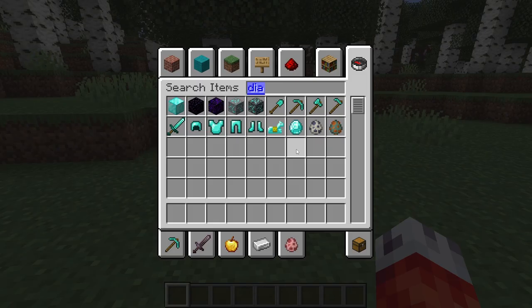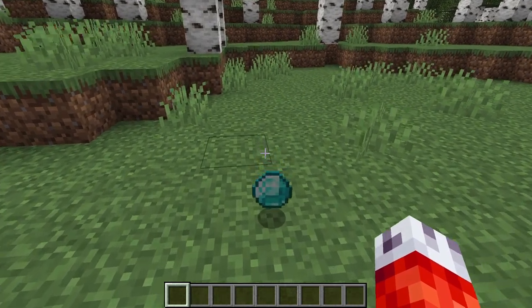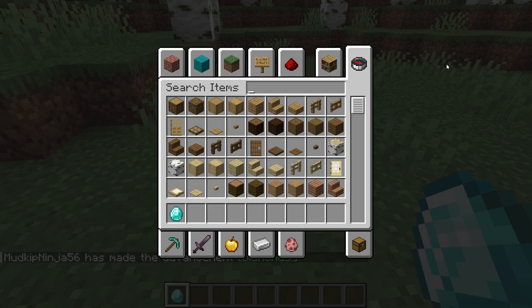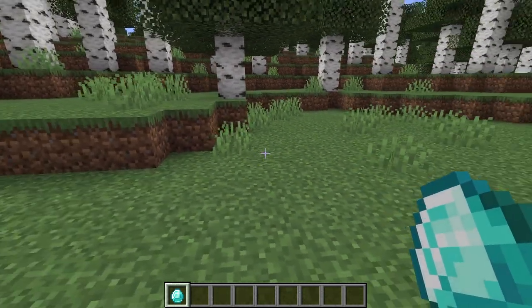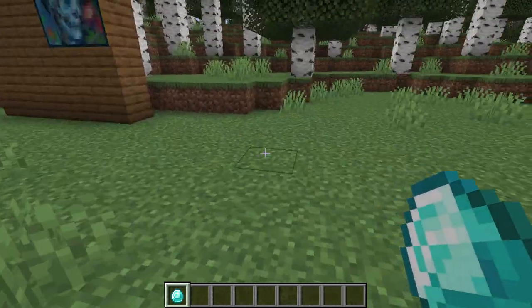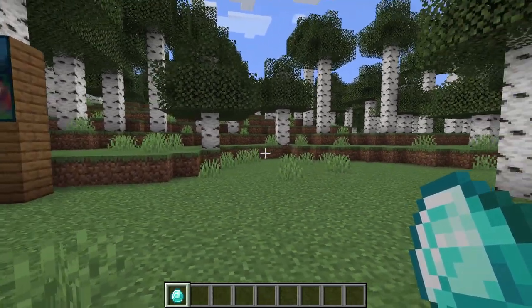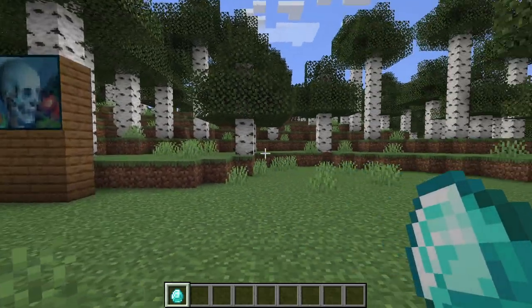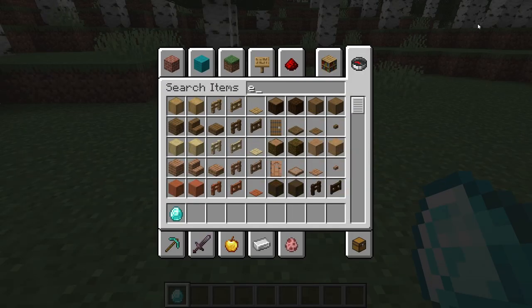Next up, we have a change to how recipe unlocking works. Normally when you get a new item in Minecraft that you haven't picked up before, you get these nice little toast pop-ups that tell you new recipes and any advancements. Well, there's actually a new show_notification field to recipe types that allows data pack makers to turn that off, or explicitly turn it on for items that don't already have it. This is useful if your data pack revolves around grinding from start to finish and you want to show way more recipes, or vice versa if you're making a hardcore pack and only want very specific milestones to show up.